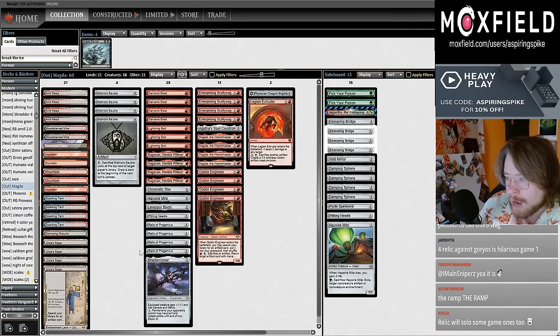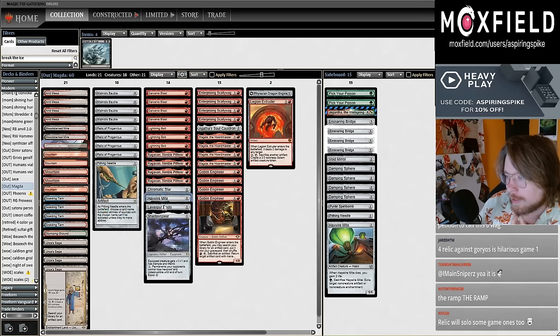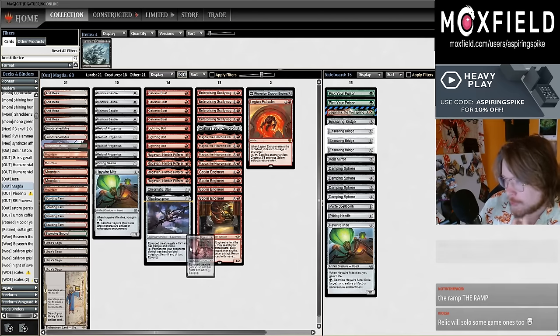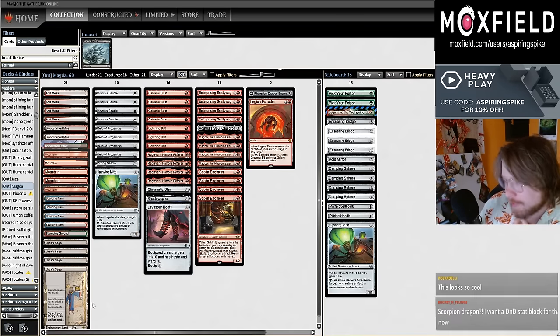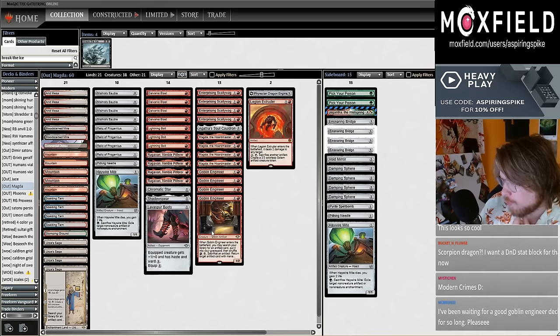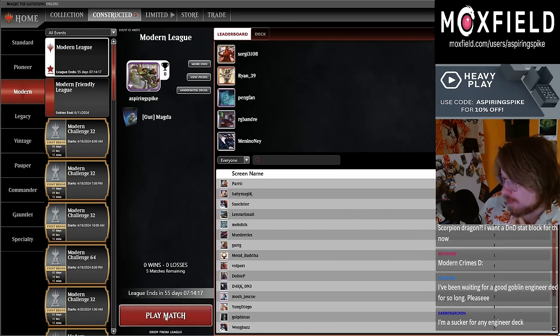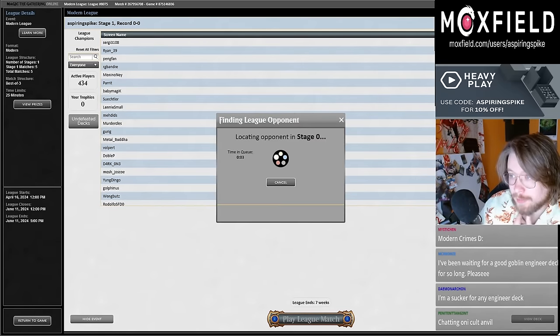One thing about these kinds of decks is I usually feel like they're a little light on interaction and a little slow, but I think this deck is a lot faster with Lava Spur Boots and Magda. We have four Relics, Needle, Haywire Mite, and seven burn spells, plus Urza Saga and Goblin Engineer to tutor things. I'm hopeful the deck won't be as slow as other mono-red artifact builds.